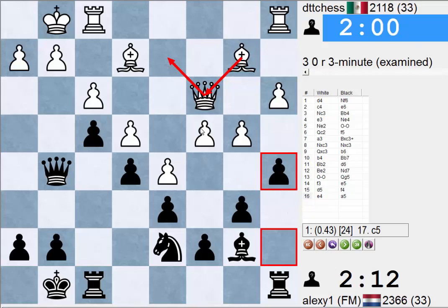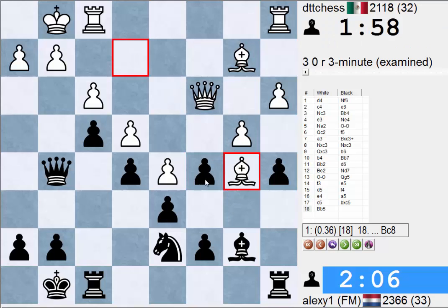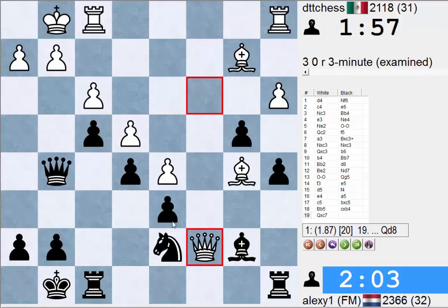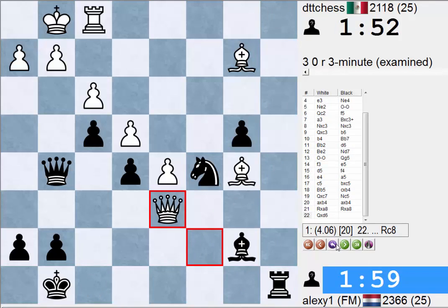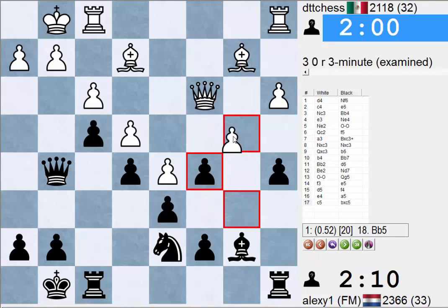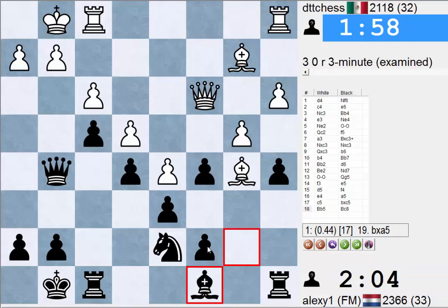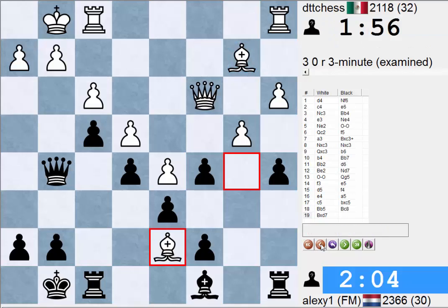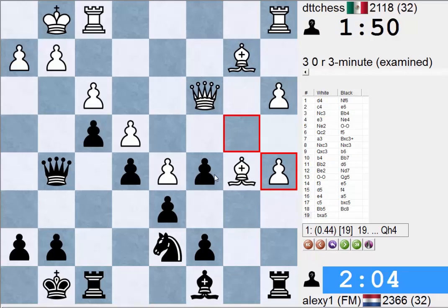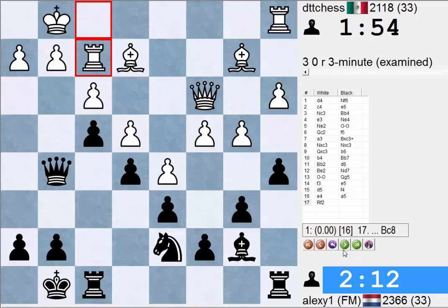It is an interesting position. C5 if it's possible - the engine wants to play it and if it's possible it's probably fine. If we take here, Queen D6 D7 winning. Knight C5 still though - takes takes, takes takes, D6 is hanging. We have to take nonetheless - Bishop C8, taking here and there. This should still be holdable because of the opposite colored bishops. C5 for him here - instead he went Rook F2. I think C5 can be played a lot of times.